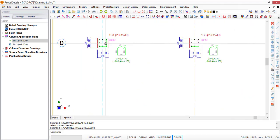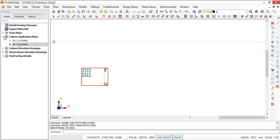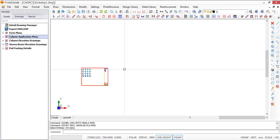Now you can see your column applications. You have column one in story one, which is 1C1, and you can see the dimensions. That is how you create a section for your column.